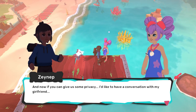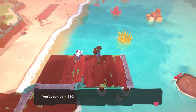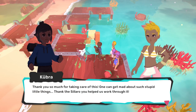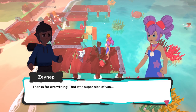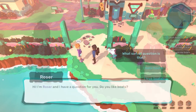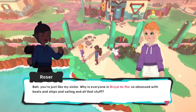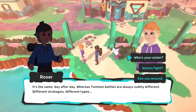Now, if you can give us some privacy, I'd like to have a conversation with my girlfriend. She vanished! We earned 230. Our first quest. Thank you so much for taking care of this — one can get mad about such stupid things. You helped us work through it. Thanks for everything, that was super nice of you. So with that quest out of the way, we've now entered this place. Roser — Hi, I'm Roser. I have a question for you. Do you like boats? Leave me the hell alone. Why is everyone in Bricol de Mar so obsessed with boats and ships and sailing? Whereas Temtem battles are always subtly different — different strategies, different types. Want to fight? I'm just on break — I should go back to mending a keel in five minutes.